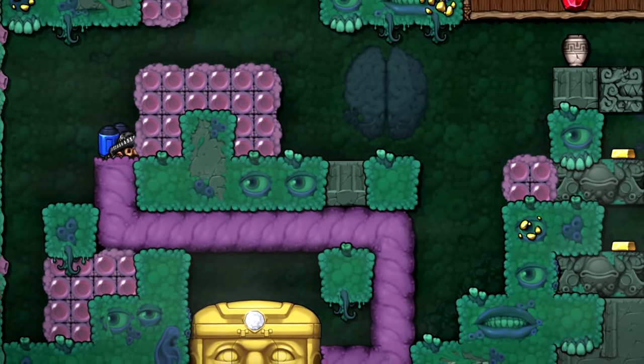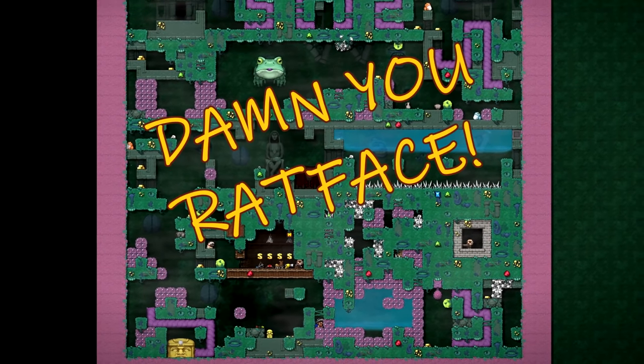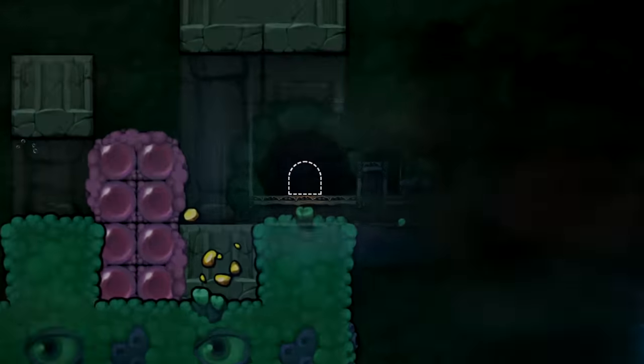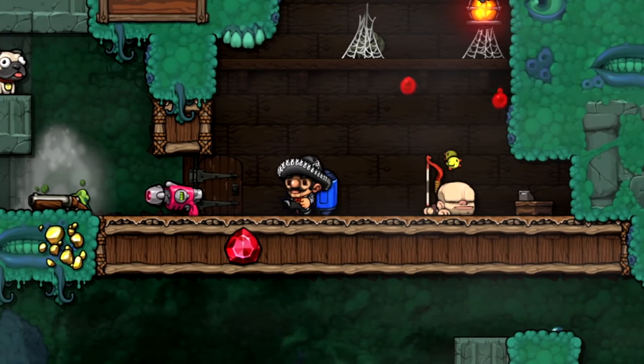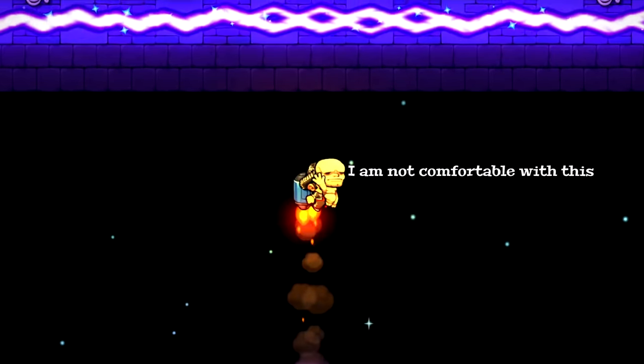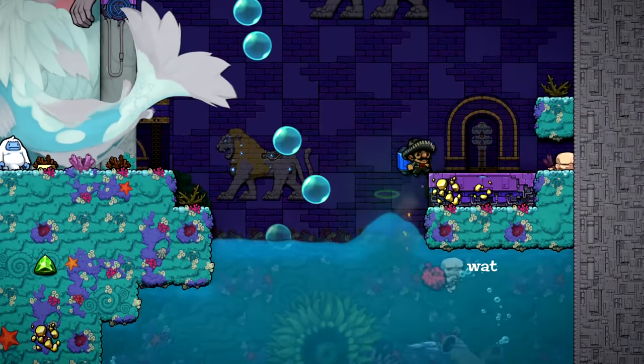When you reach the Sunken City, there's a chance the Sun Challenge will spawn on the second level, meaning you won't be able to carry both the bow and the Clone Gun to it. But if you have an extra pair of hands, Ratface's trolling efforts will be in vain. Just be sure to actually carry your slave up to the Sunken City entrance since they are extremely prone to dying if left to fend for themselves.